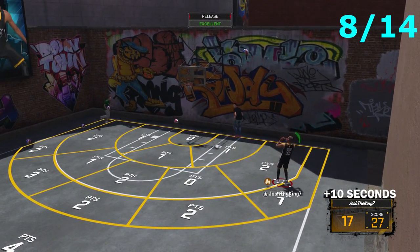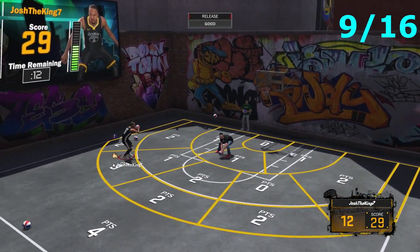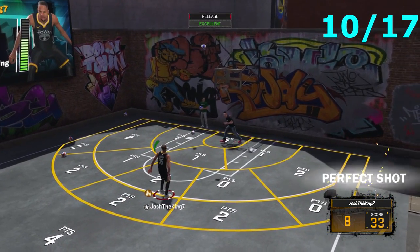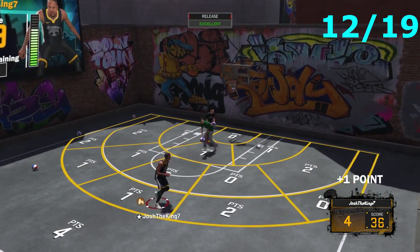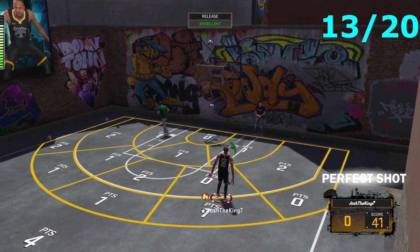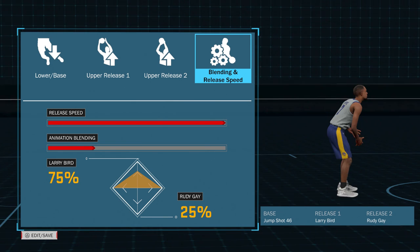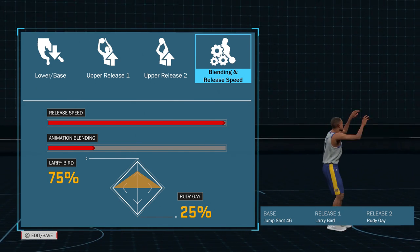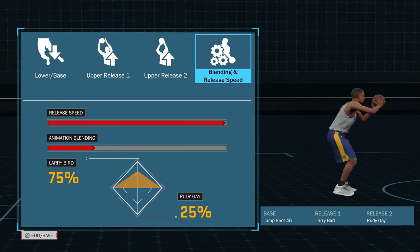This jump shot is so good. The base is jump shot 46, and your guy doesn't jump high, which is kind of good, kind of bad. It's kind of bad because it looks like a set shot, so that's what makes it look kind of ugly, but at the same time it's kind of good because the jump shot is unexpected — you barely jump, so it doesn't look like anything is coming. The base is jump shot 46, and then the releases are Larry Bird and Rudy Gay. You're gonna want to put Larry Bird to 75% and Rudy Gay to 25%.